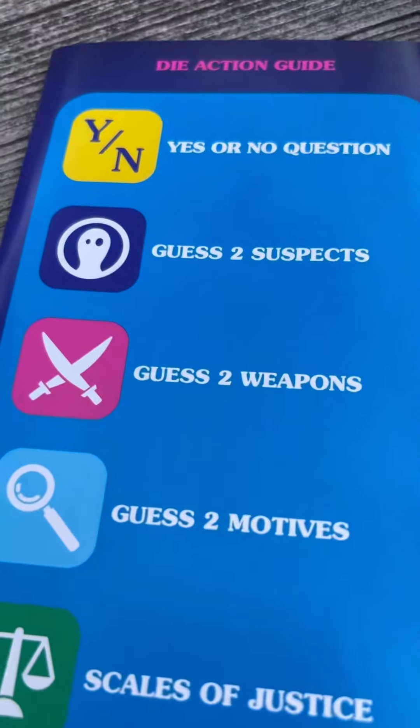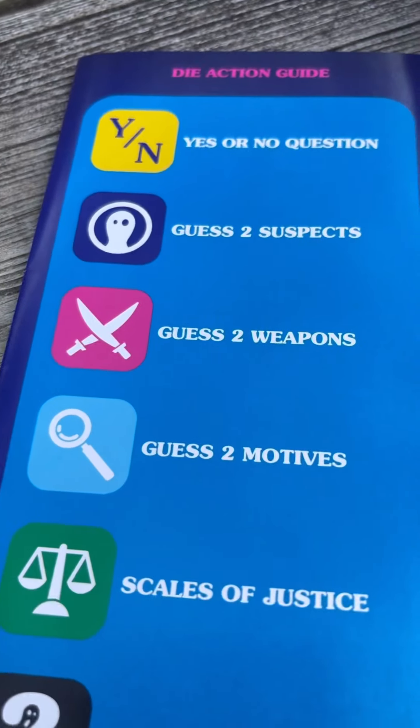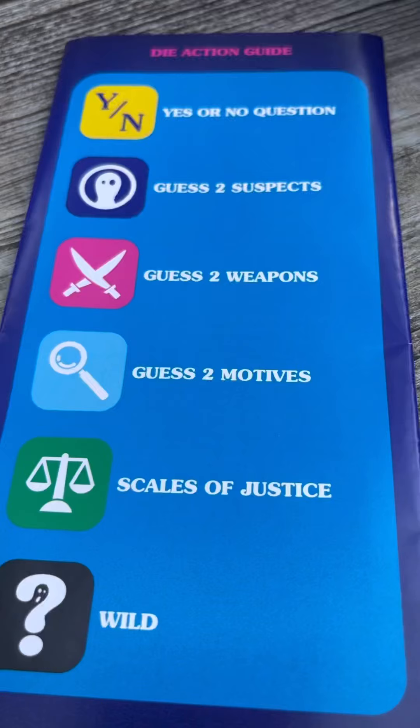Wild roll — you get to pick: yes or no question, guess two suspects, guess two weapons, guess two motives, or scales of justice. What do you want to pick?